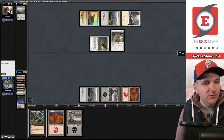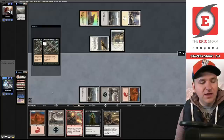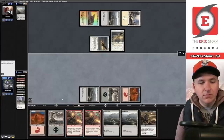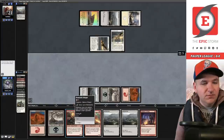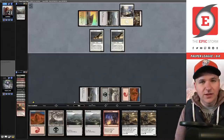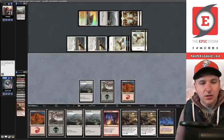Cycle the Monstrous Carabid, use a black cycle on Imposing Vantasaur, use a red cycle on the Horror. Songs — all right! This is going to be a Reaping the Graves for five, returning the Stingers, Street Wraith, Horror, and Vantasaur. I think I'm going to return everything. Cycle — I don't plan on casting these Stingers. A lot of lands here. Cycle another Horror — believe we fizzled. So many lands. Cycle the Stinger.